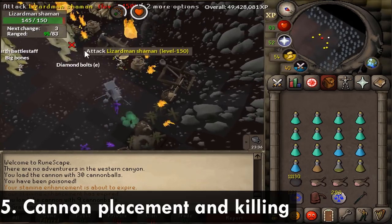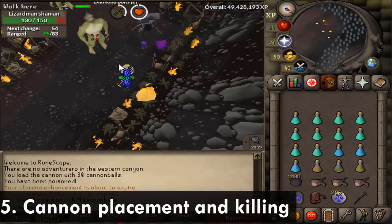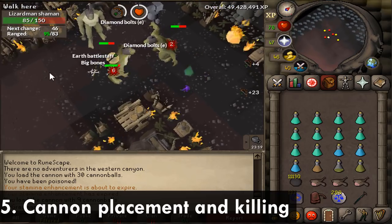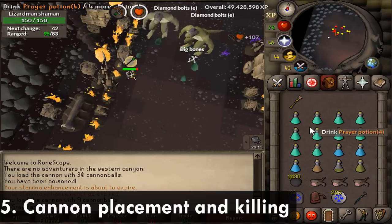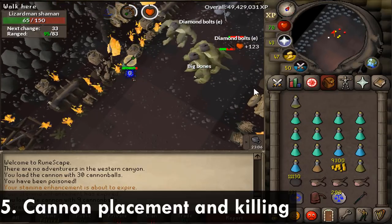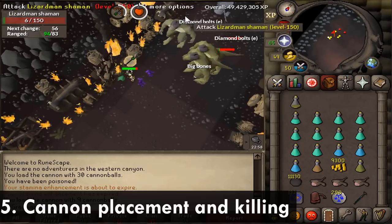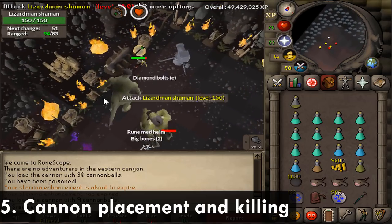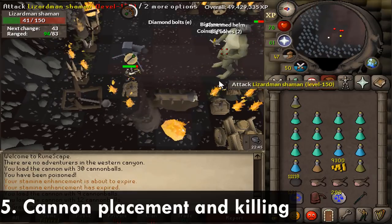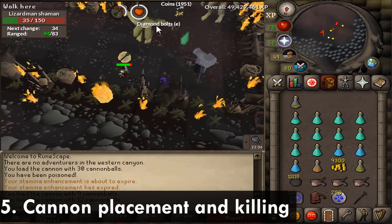The only downside of this corner position is that you have to pull the other two Lizardman Shamans — one spawns next to the cannon, one spawns to the east, and one spawns to the south. During 10 hours in this spot I always tried to focus-fire the one that spawns next to my cannon so I don't have to pull the others as much. Overall they're very simple to kill: just Protect from Missiles, mostly let the cannon do the work, and try to have the Lizardman Shamans spread out so the cannon can hit most of them in each rotation.